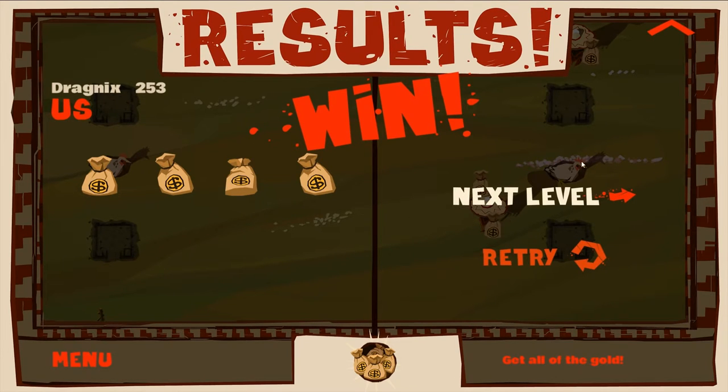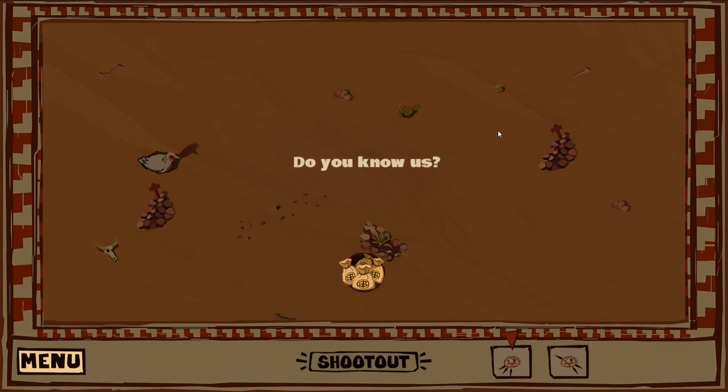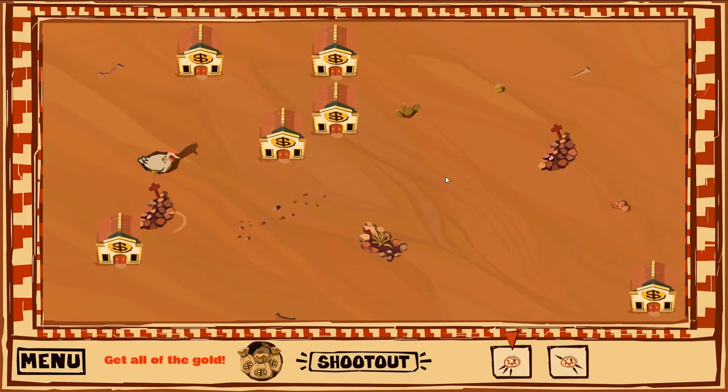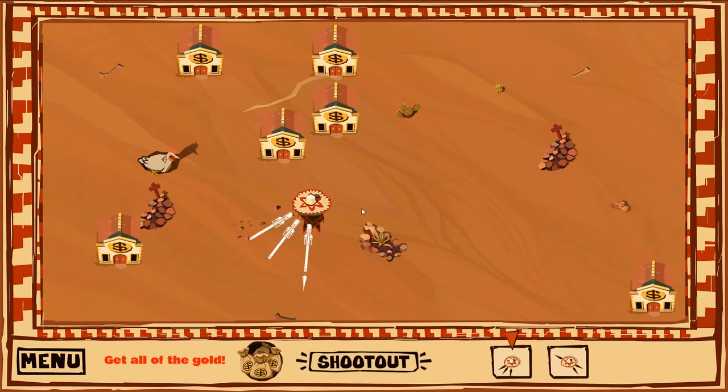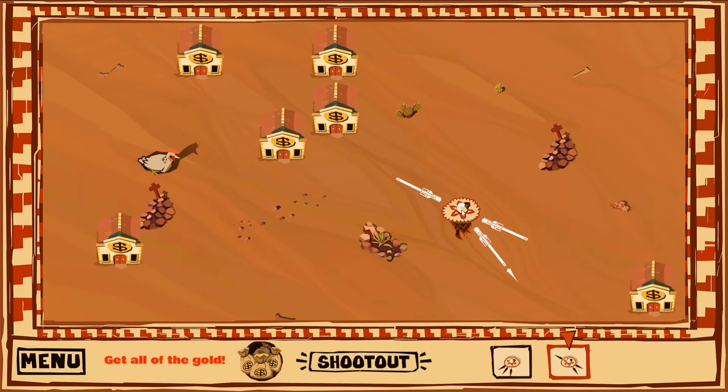On to the next level. This time around I'm given three guns at one time and two people to place. What's good about the puzzle aspect of the game is that it doesn't necessarily show you the easiest solution at first. I've got three banks with two on one side and one on the other, and it seems obvious to fire in one direction.